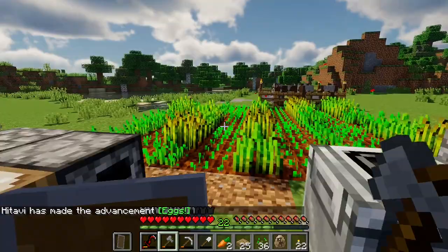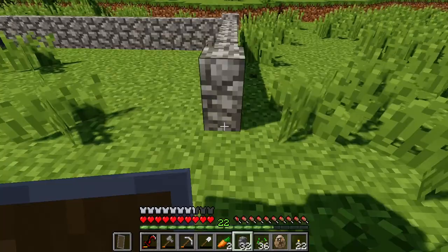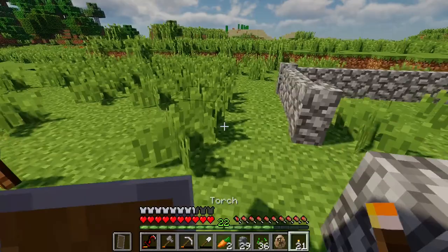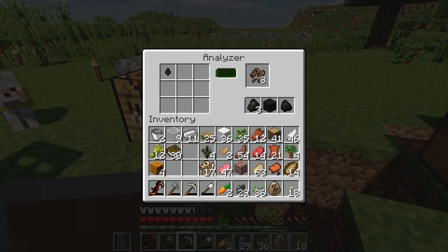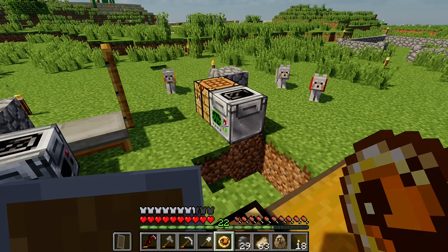Where should I place it? Maybe I'll just give it its own little pen quickly. I'll use cobblestone walls for now. This is by no means permanent, but this will do. I'm definitely going to expand this in the future. It'd also be good to analyze some of this biofossil I have. We've already got a Pachycephalosaurus DNA and another Stegosaurus DNA. Guess I'll do Stego next.